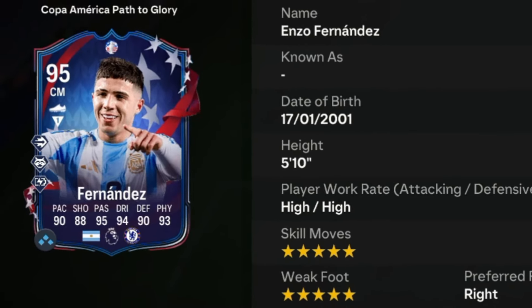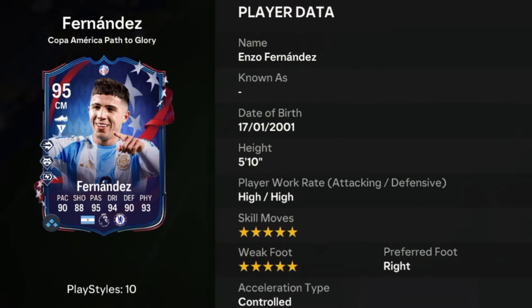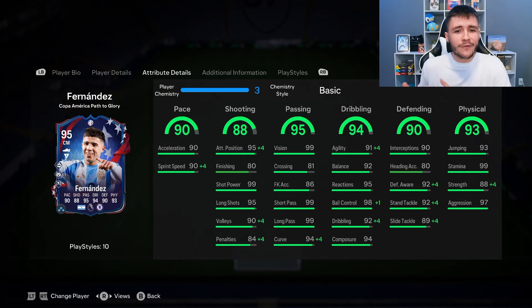Enzo Fernandez is a 95 rated card. He has high/high work rates, right footed with five star skill moves and five star weak foot. This has probably been one of the sweatiest Foot Champs I've played in a really long time, but we finally managed to get the 12 wins. We don't see much versatility with the card as he can only play center mid and center defensive mid positions, but he's probably going to be best as a box-to-box center mid. His in-game stats are very well rounded — he is hooligang, with the lowest stat being 88 for his shooting.